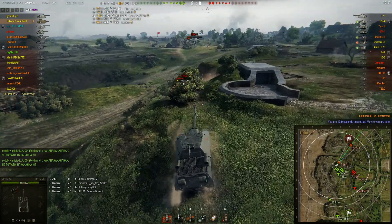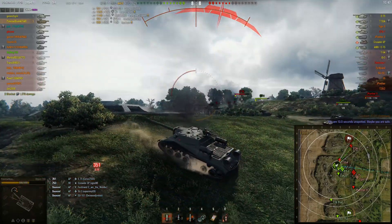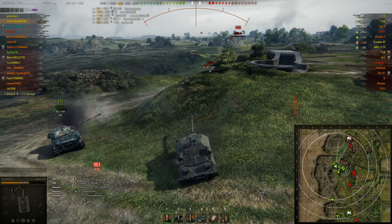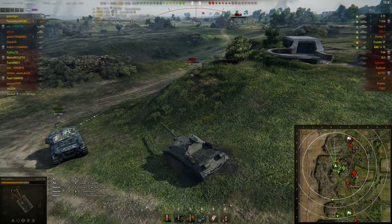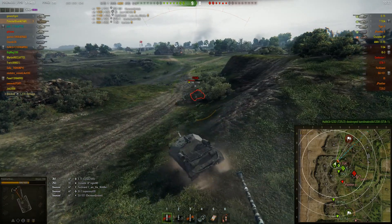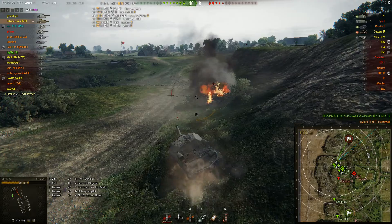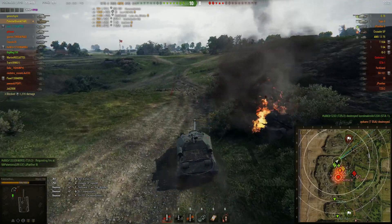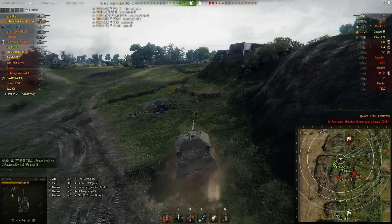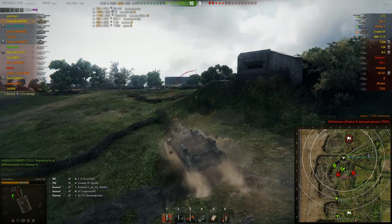That is what this TD does best: point gun at enemy, shoot, kill enemy. Unfortunately he receives a shot from the E75 in the side. The FCM 50t on his team — their best player — gets hammered by the enemy team. Polestar goes to help and gets his 4th kill, with the FCM luckily still alive. He moves up — let's see what he can do.